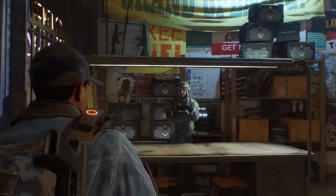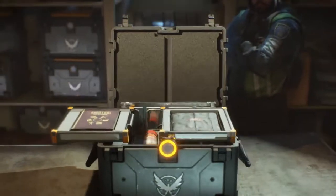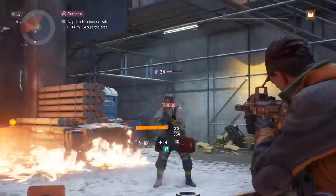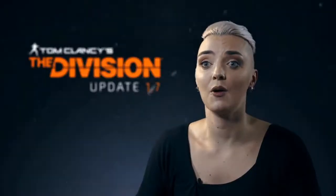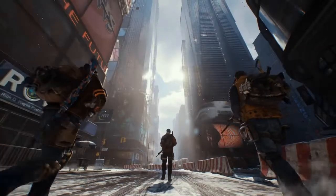We've also added encrypted caches containing exclusive emotes, outfits and skins. These encrypted caches can be unlocked with keys that you find in the world or via premium credit. We can't wait to find out who will be the first to complete all the commendations. Join us for the first global event, Outbreak, and we hope that you will enjoy these new features and reward yourself with greater loot. See you in Manhattan.